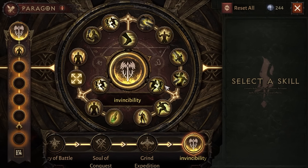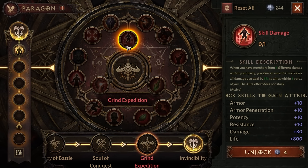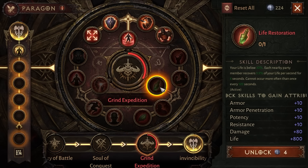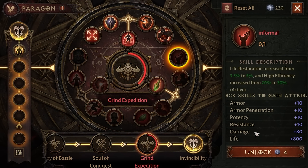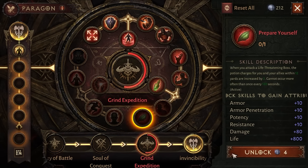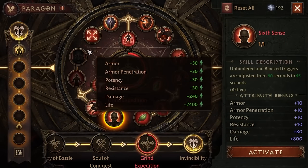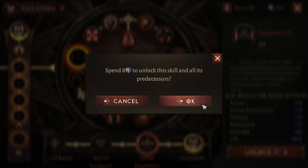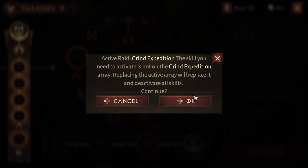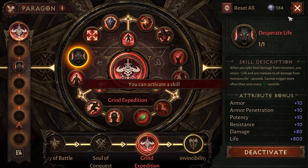Now let's talk about the Paragon System rework. Things look very different and function very differently as well. Notice as I upgrade and unlock these different nodes, I'm gaining attribute bonuses. These attribute bonus gains are standard across any of the Paragon trees — there's no picking and choosing what you want. When you activate a tree in full, you're going to get all of the attribute bonuses, which are the same no matter what tree you're using. On the left-hand side, there are open slots where you can pick and choose what Paragon tree elements are being used.